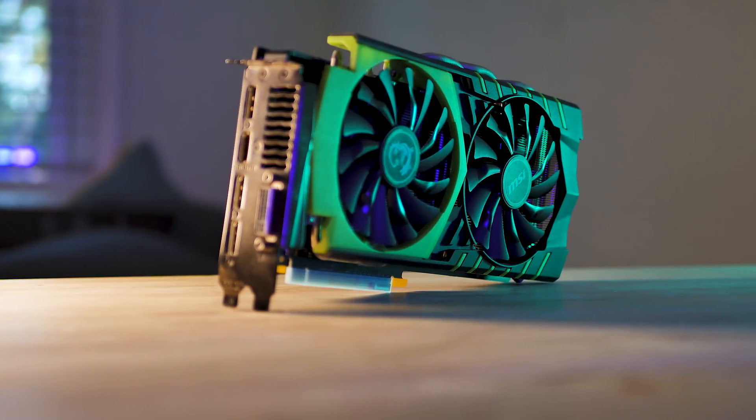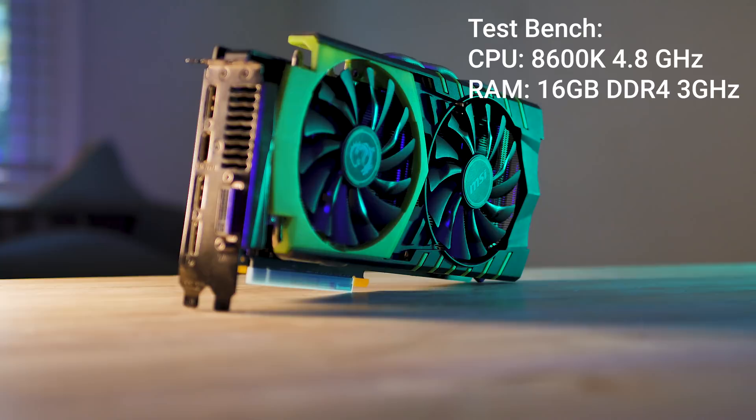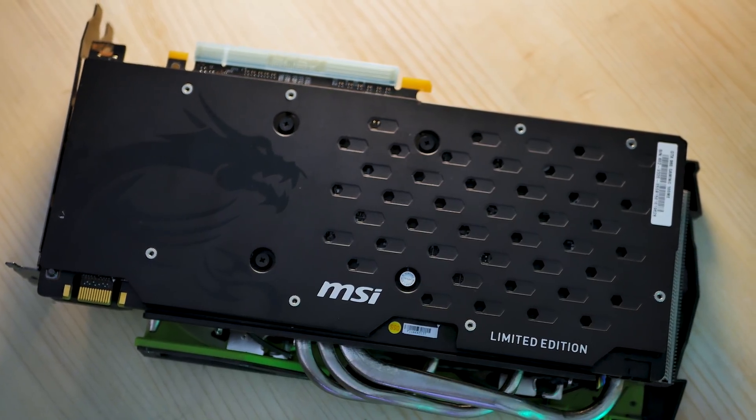Let's get into those benchmarks and describe the settings and benchmarking system we're using. For the test bench we're using an i7-8600K clocked at 4.8GHz with 16GB of DDR4 RAM clocked at 3000MHz. We're pretty much giving this card the best scenario possible for the best performance.